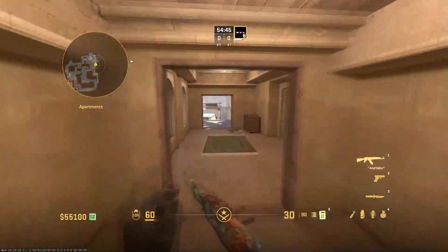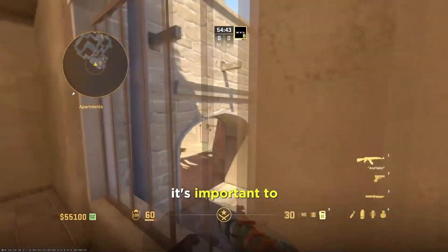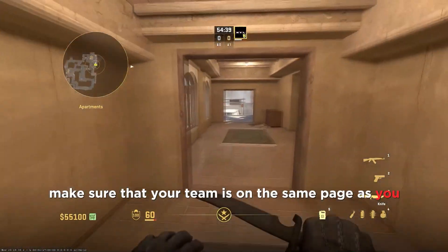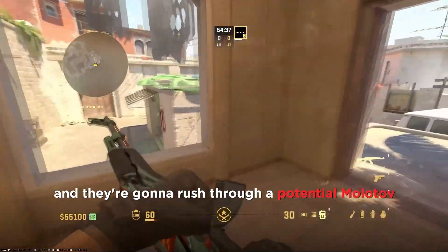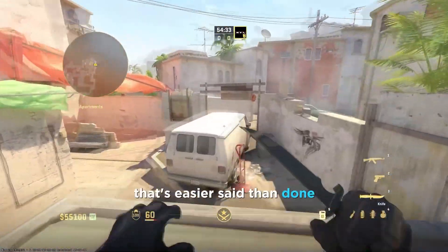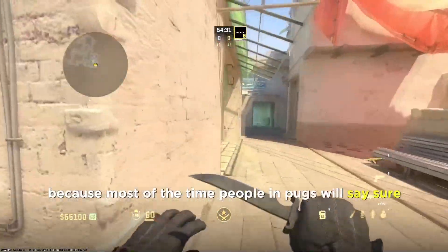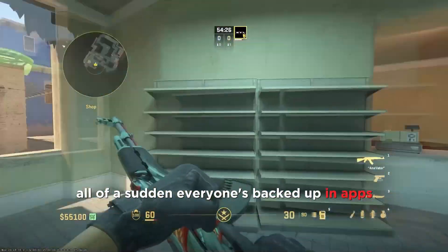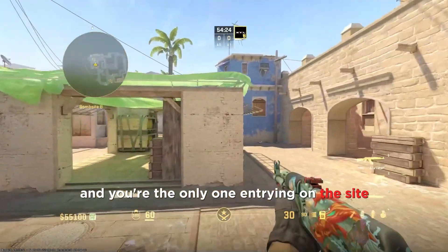If you are going to rush, it's important to make sure your team is on the same page and willing to push through a potential molotov even if they have to take a little damage. That's easier said than done, because most of the time in pugs people say sure we'll rush, and then when the molotov comes in everyone backs up in Apps and you're the only one entry on the site.